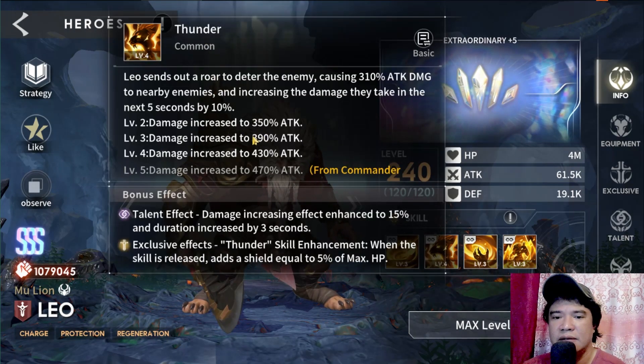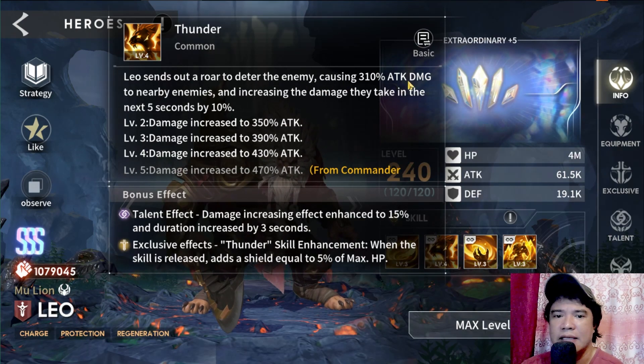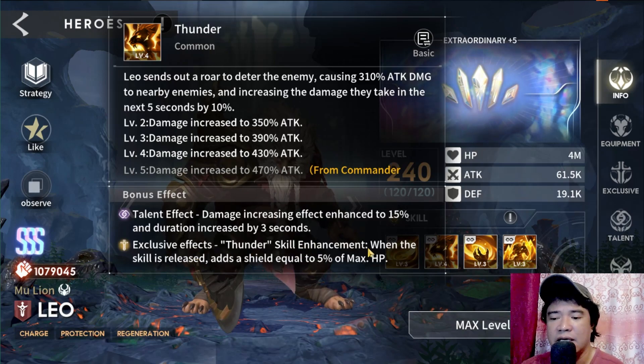On the Thunder skill, it is attack-based, causing 430% attack damage in my case to nearby enemies and increasing the damage they take by 10% — in our case it's 15% for 8 seconds. There is also a Thunder skill enhancement where the skill release adds a shield equal to 5% of max HP. Those are the basics for our test.